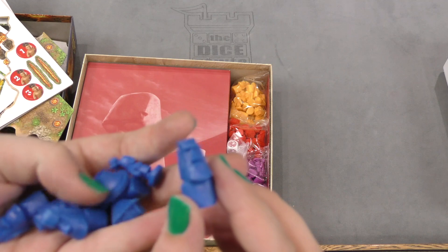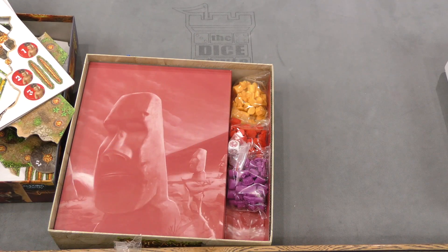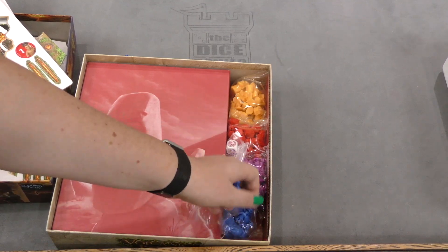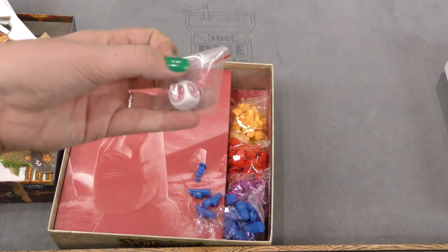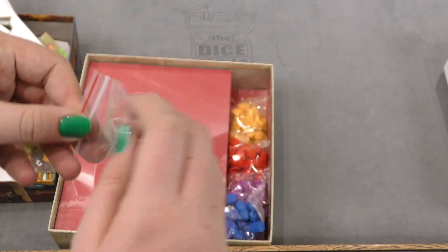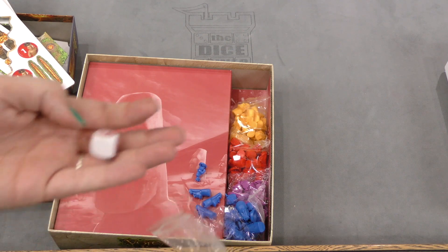Easter Island statue heads — and you got blue, purple, red, and yellow for those. Then you also got this die — oh, they're nice. Keep looking at the little figures down below.